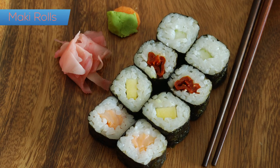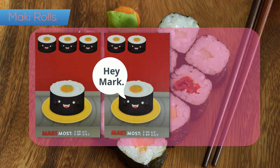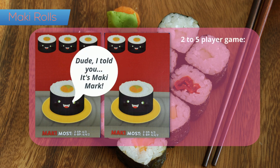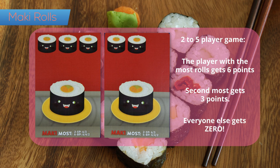Maki rolls: at the end of the round, all players compare the total amount of maki rolls shown on their cards. In a two to five player game, the player with the most scores six points. The second most gets three points and all other players get zero. This will score differently in a six to eight player game.